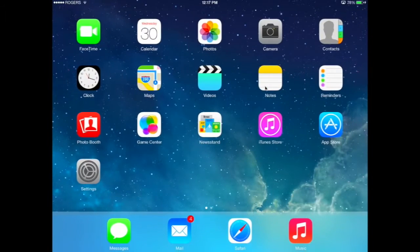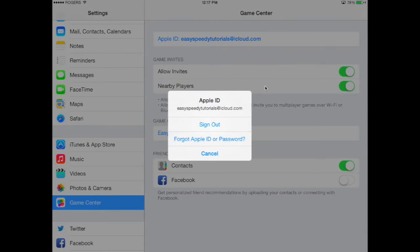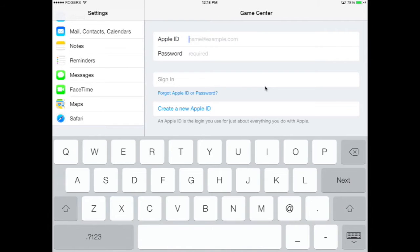You're going to go to Settings, then Game Center, click on your Apple ID, sign out, and sign in with your previous already-created account that you had before.